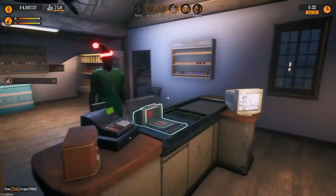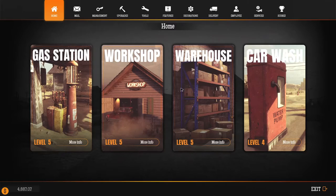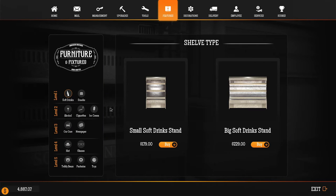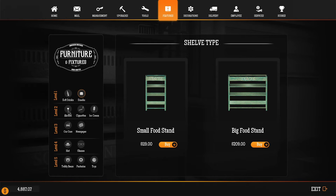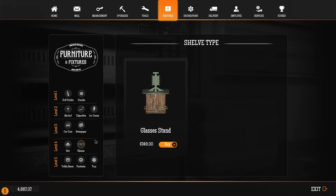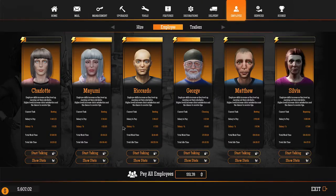Now to buy shelves — you need to go to Features, then Shelves, and you have your soft drinks, snacks — one small and large — pretty much all the way across. All of that, except for glasses and stuff. Let me get somebody working here and I'll take care of the next thing.